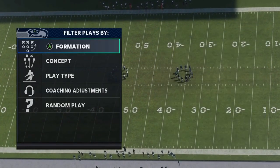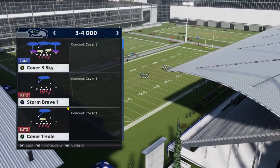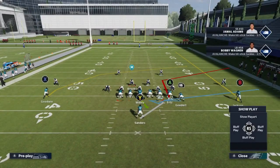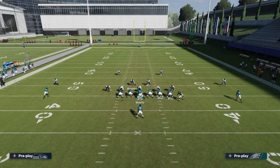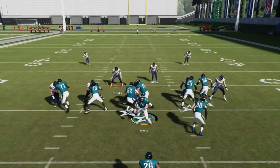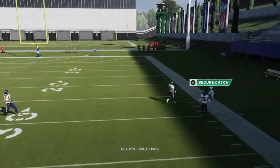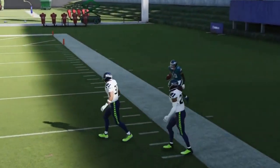Next up we got the PA Power O. It's a good cover two play. All you've got to do is streak the A route, and the B route whenever the tight end gets set will get outside the cover two cornerback and safety. Just bullet pass lead to the sideline.